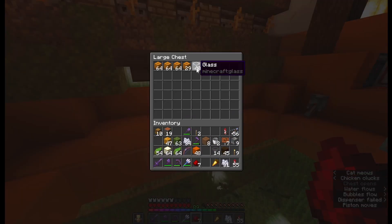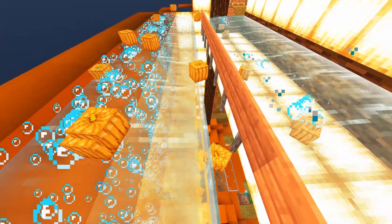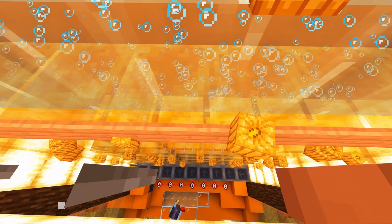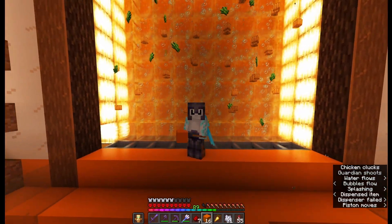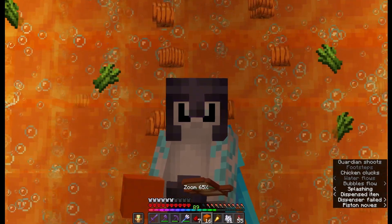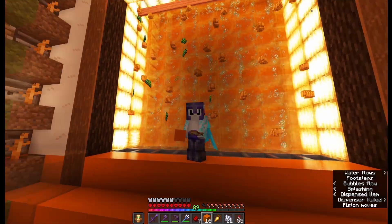Luckily I already have some pumpkins and plenty of sugar cane. Hey, would you look at that — it looks so nice. I have never built this before, but now I'm considering building a honey wall everywhere in my base. It looks so cool to display your items like this.